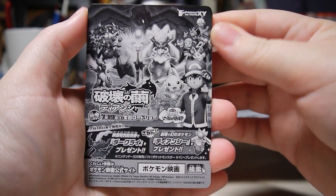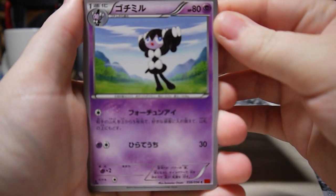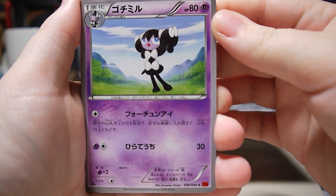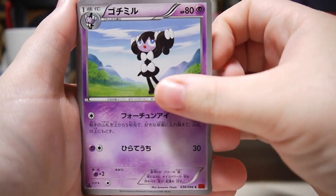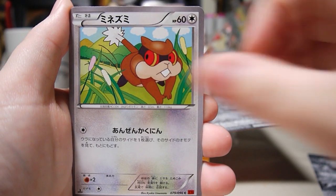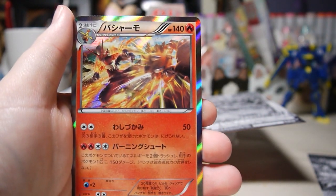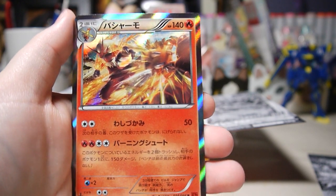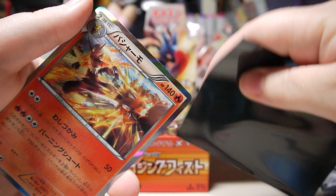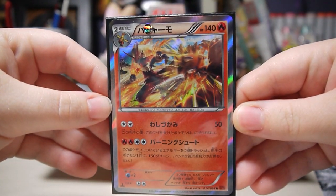There's an advertisement included — I think it's for the new movie. In the first pack we have some cards I don't know too well, Sail Fossil and Patrat. Oh awesome, the first holo is Blaziken — one of my favorite Pokemon! Got it in a sleeve. The Torchic line is one of my favorite starters, so that's perfect.